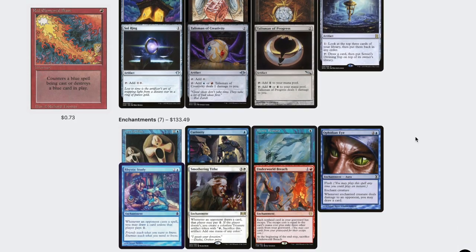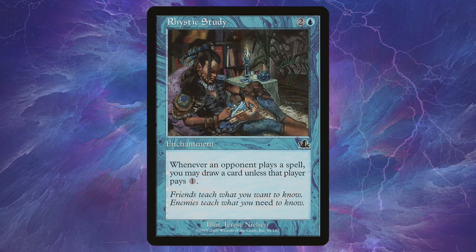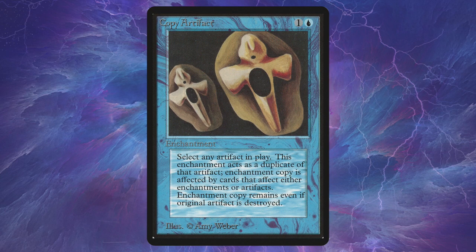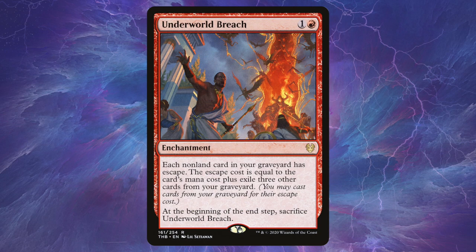For enchantments — the most important part of this deck — Curiosity. The main focus of the deck is landing a Curiosity on a Brawlin. Not only will this help you start drawing more cards, but will quickly lead to a win. Mystic Remora and Rhystic Study will help you fill up your hand. Ophidian Eye acts as a second Curiosity with flash, which is surprisingly helpful. Copy Artifact is often a second Sol Ring. Smothering Tithe will give you buckets of advantage with wheel effects, and Underworld Breach helps you buy things back but also acts as a combo enabler.